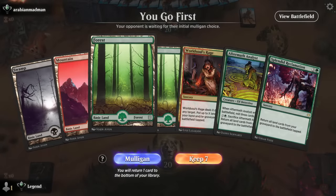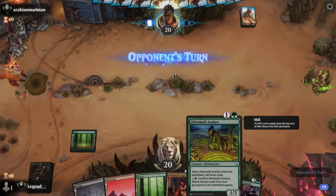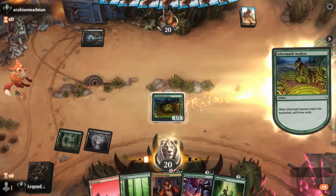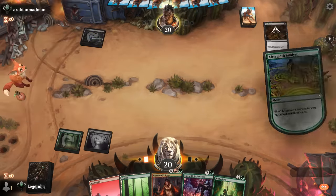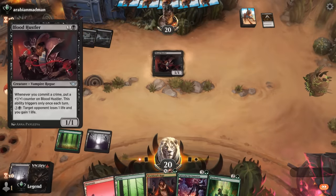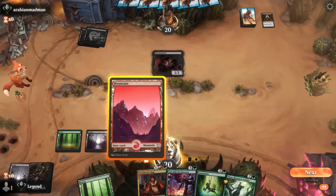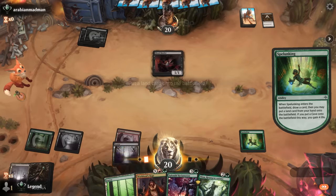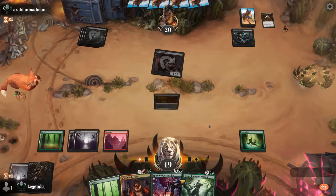Okay, we're on the play with a keepable hand. Somehow missing our fetch lands to go with Analyst and Reclamation, although we might mill a few with Analyst. Spelunking is a good turn-three play. Looks like they have Cut Down for Analyst — as long as we mill some lands it's fine since we still have Reclamation and Rage. We did mill two lands at least. I'm not familiar with this card — grows when they commit crimes. Did find a Nissa.